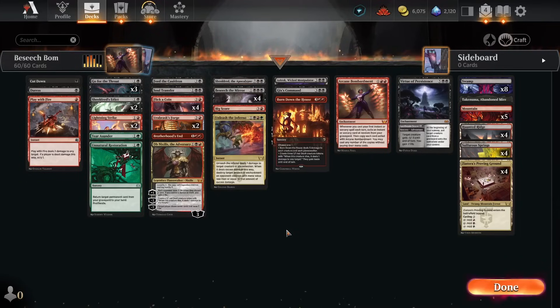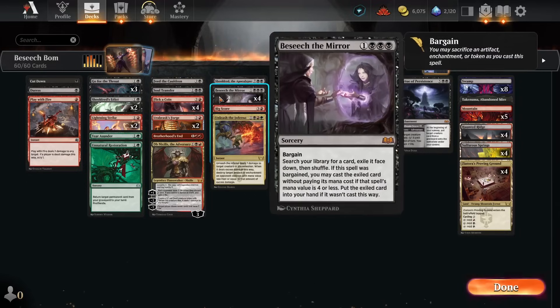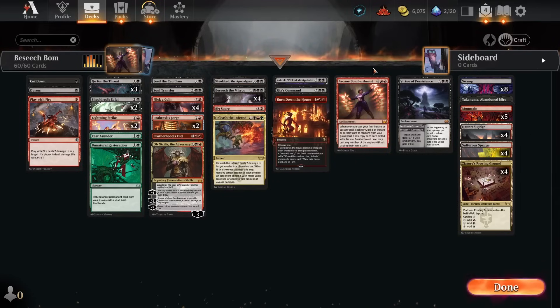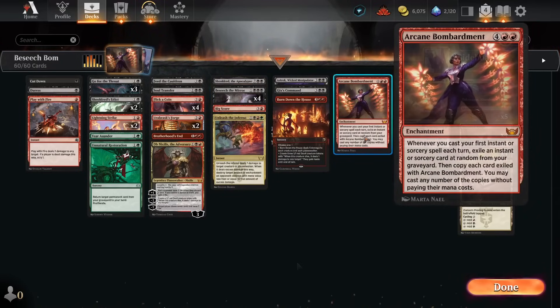Hi everybody. This is a red, black, and green Arcane Bombardment deck that uses the new card Beseech the Mirror as a way to search up unique spells in our deck until we can get to the point where we can start recycling all of them with our one-of copy of Arcane Bombardment.